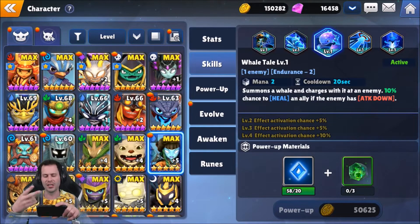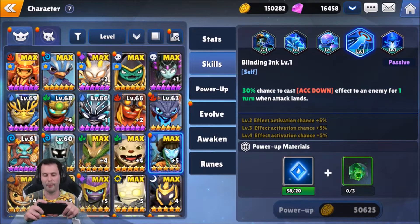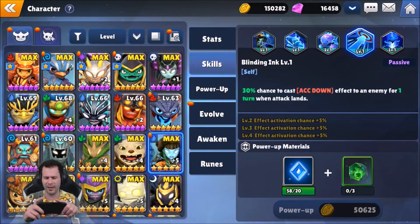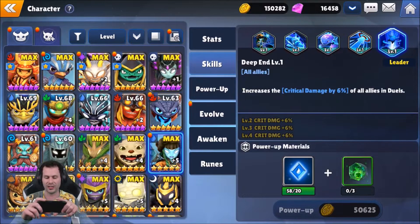We also have Whale Tail, a two mana cost skill with a 20-second cooldown. It summons a whale and charges at the enemy with a 10% chance to heal an ally if the enemy has attack down. Unfortunately the heroes I'm using don't cast attack down, but companions might — so if you use a companion with attack down, you'd have a chance to heal your allies, which would be pretty nice. We also got Blinding Ink, which is the passive — a 30% chance to cast accuracy down on the enemy for one turn when an attack lands. It seems like it should be attack down instead of accuracy down so it would synergize with Whale Tail, but it is what it is.